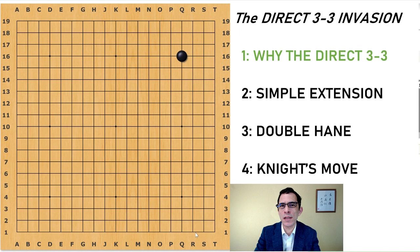Maybe you've had the experience of playing a star point and your opponent almost immediately jumped into the 3-3 point, and you might have wanted to say you're not supposed to do that — because we used to think so. So first I'm going to start with the question: why the direct 3-3 point?